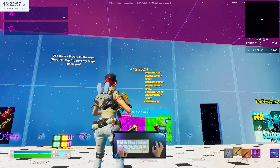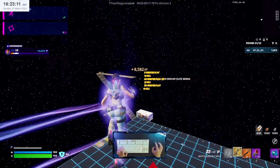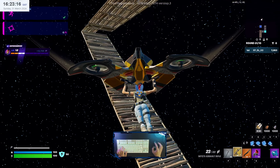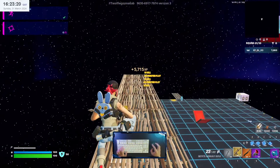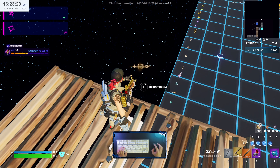Just keep some time between each button to drain all the HP. Again we can go outside to the same place, use your glider, and interact with the secret room button.